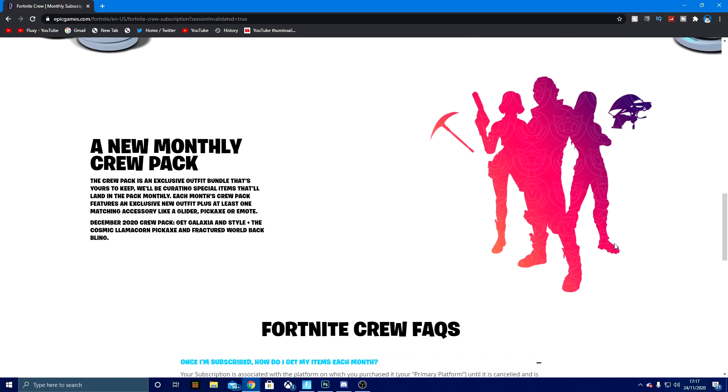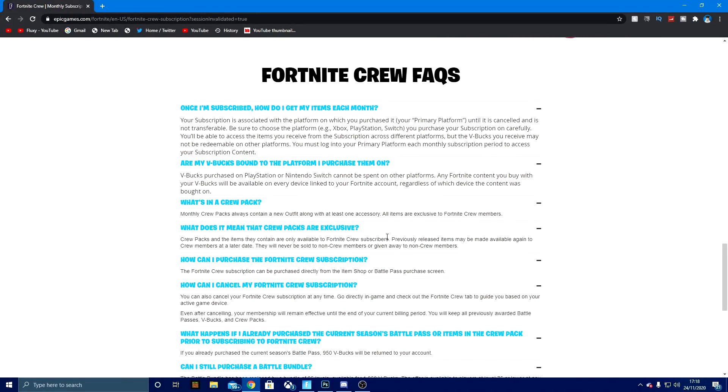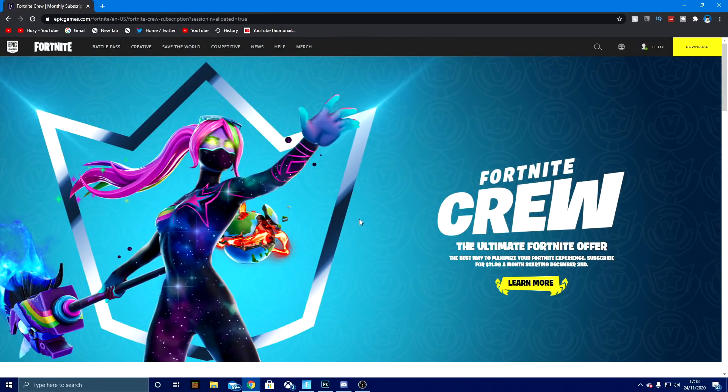Here is the pack where we'll be getting the skins — a new monthly crew pack. The crew pack is an exclusive outfit bundle that's yours to keep, with special items landing monthly. Each month, the crew pack features an exclusive new outfit plus at least one matching accessory like a glider, pickaxe, or emote. For December 2020, you get the Galaxia skin, the Cosmic Llama Corn Pickaxe, and the Fractured World Backbling. So for $11.99, you get this skin, backbling, and pickaxe, plus 1000 V-Bucks and the Battle Pass — and a new skin, backbling, and pickaxe every single month.